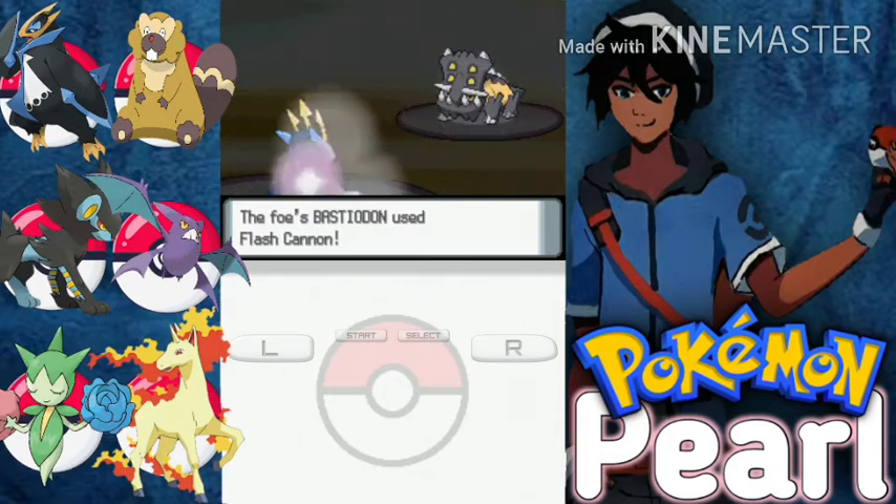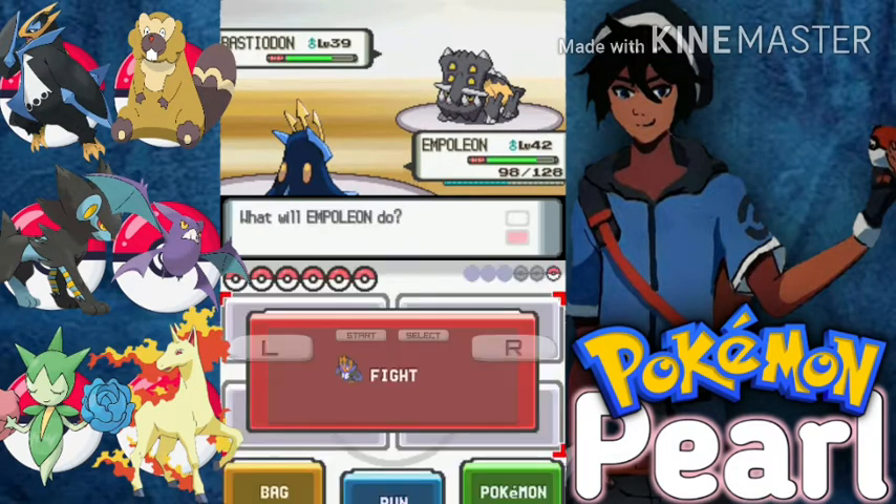Flash Cannon doesn't do that much because Empoleon is also Steel type. Let's go for a Surf. Quick Claw is helping us. There we go — super effective! Bastiodon is out.